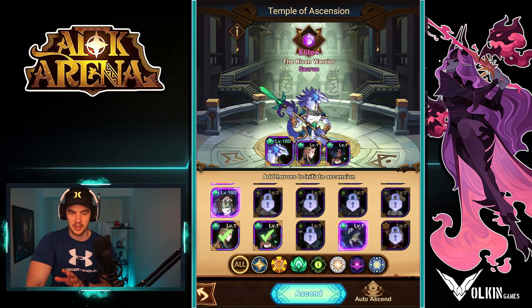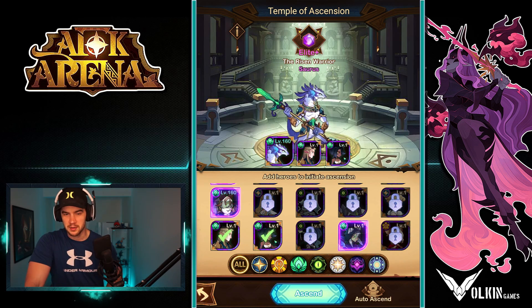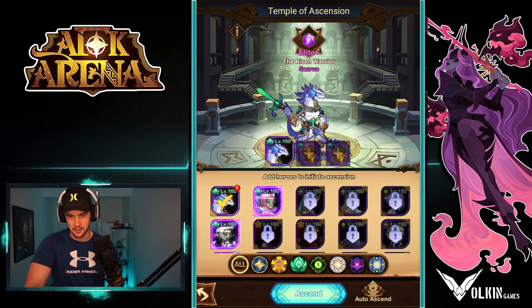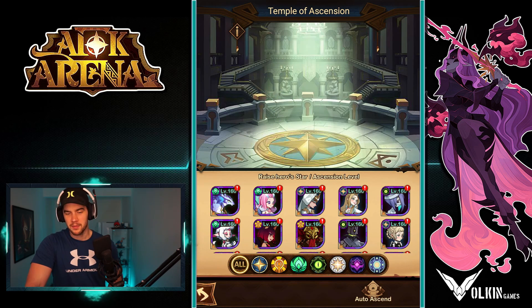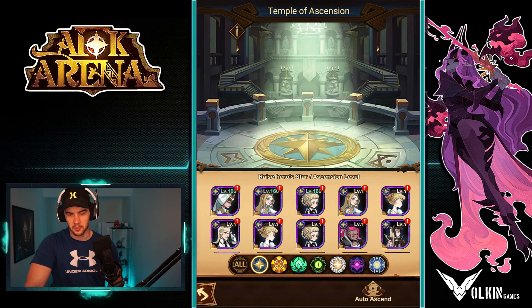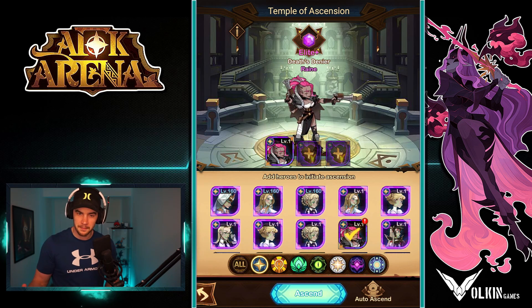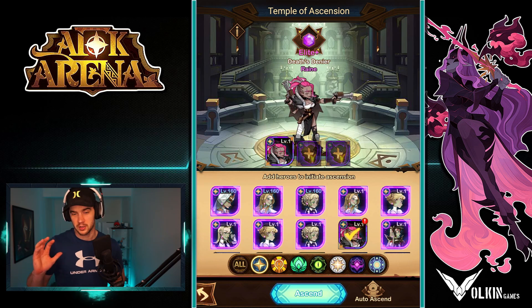I only like using the fodder tier heroes to do this. The reason being, these guys are much harder to summon and much more usable at end game. And if you feed them — even if they seem like a bad hero — for instance, Rain on my main account was horrible for a long time. I fed a bunch of copies of her to upgrade my other heroes faster. And then they just buffed her recently and now she's really good. So that is the reason I try not to do it.